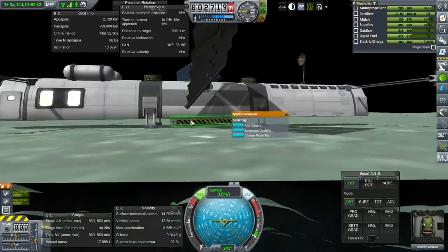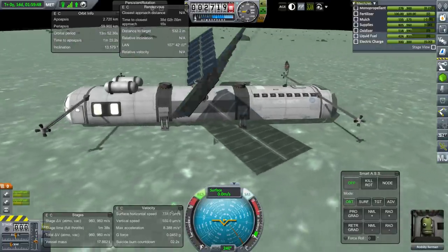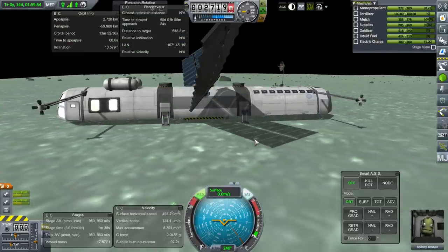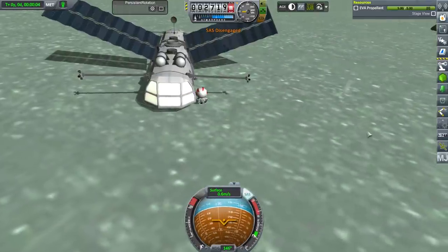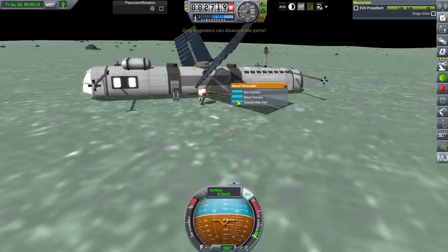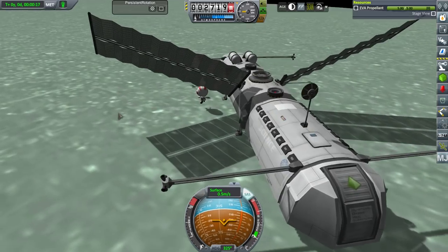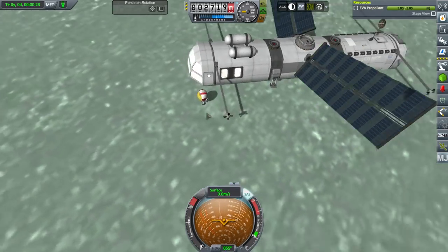Unfortunately, we have that decoupler down there. Rodsby could get out and destroy it, maybe. EVA — only engineers can disassemble parts. So we need to send two scientists and an engineer over here, and then we can really get things working.